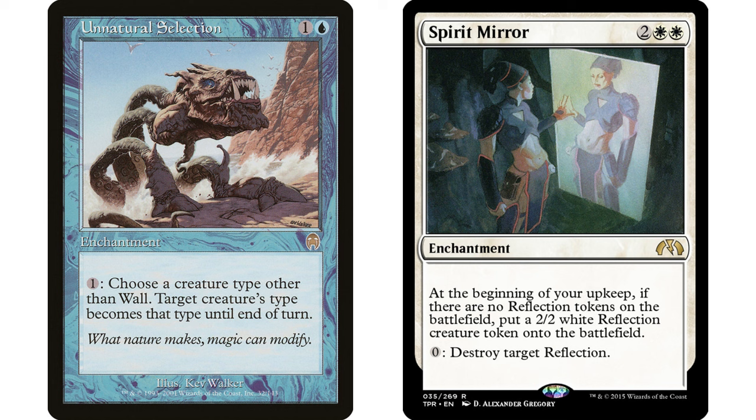Spirit Mirror also works well with Unnatural Selection because Spirit Mirror says pay zero to destroy target Reflection. It's a great card against changeling tribal decks — pay zero, destroy any changeling. With Unnatural Selection, you pay one mana and choose a creature type other than Wall — target creature becomes that type until end of turn. Combined, this becomes: pay one mana, destroy any creature. A very easy way to just destroy any creature on the board.